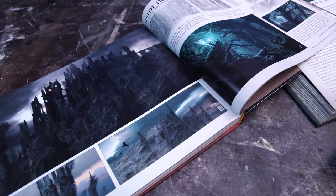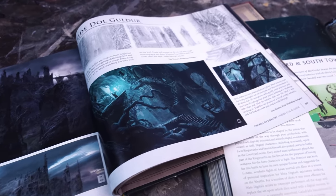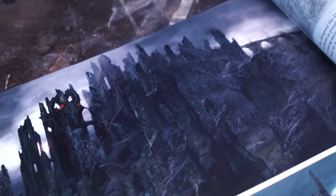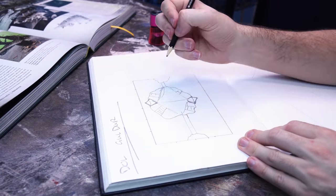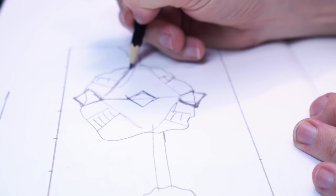We all know the iconic silhouette of Dol Guldur from the Hobbit trilogy, but it actually plays host to a massive siege during the War of the Ring, and as such we're going to be building a huge layout to fully encapsulate the entire location in tabletop form.